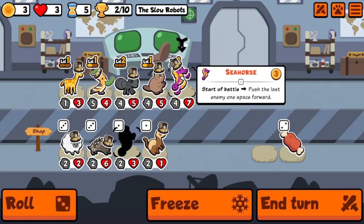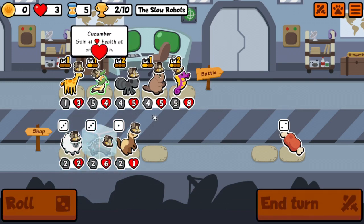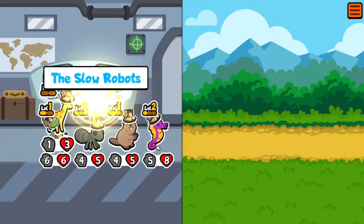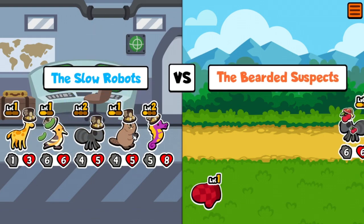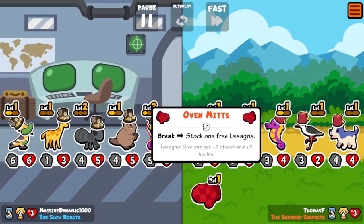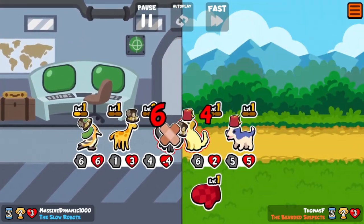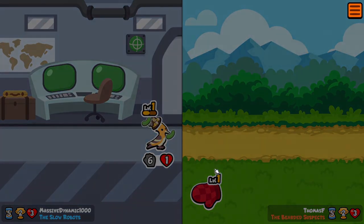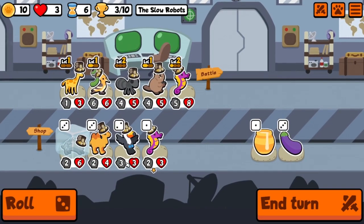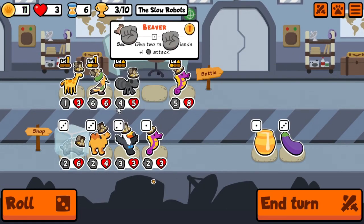We'll take another seahorse maybe. We'll think about a porcupine for next time — maybe we'll get rid of the beaver and go porcupine, stay in the rodent family. That's another win for three! Okay, let's stick with our plan — we'll get rid of the beaver.